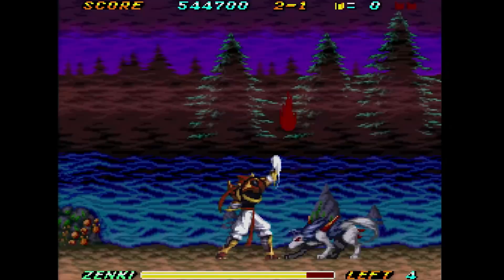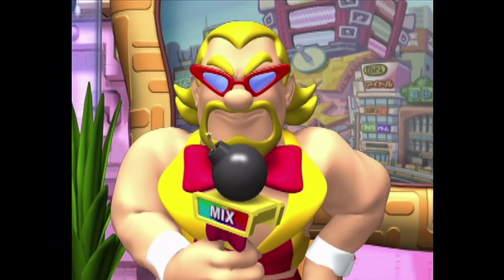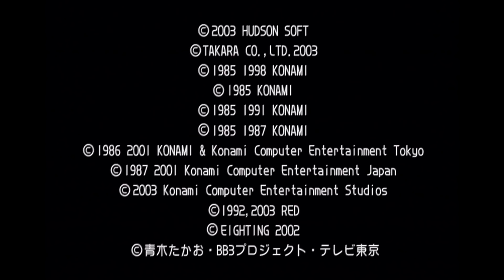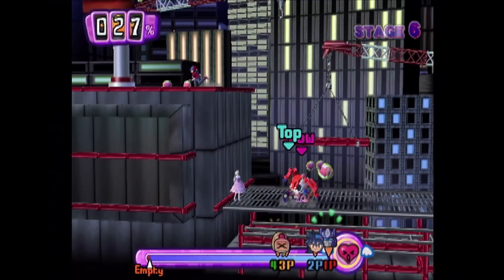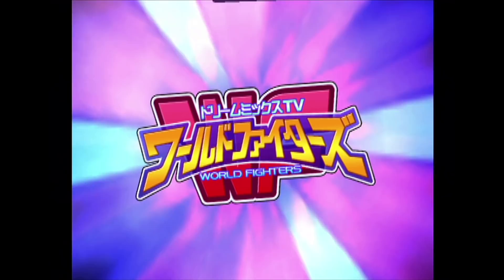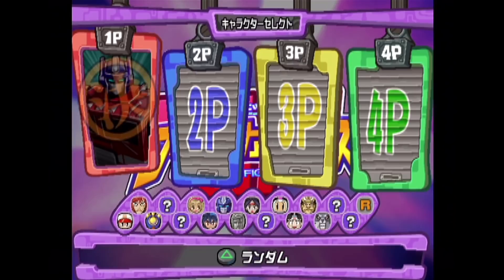Let's check out a Super Smash Brothers ripoff called Dream Mix TV World Fighters on the PlayStation 2. A lot of people suggested this back in our copycat game episode for its similarity to the Nintendo franchise, and they were not kidding. There's lots of different franchises in here — check out this crazy licensing screen. You've got up to four players battling it out all at once in what can really be best described as pure chaos. You have a decent roster including the likes of Simon Belmont and Optimus Prime — and like I'm gonna choose any other character than Optimus Prime.